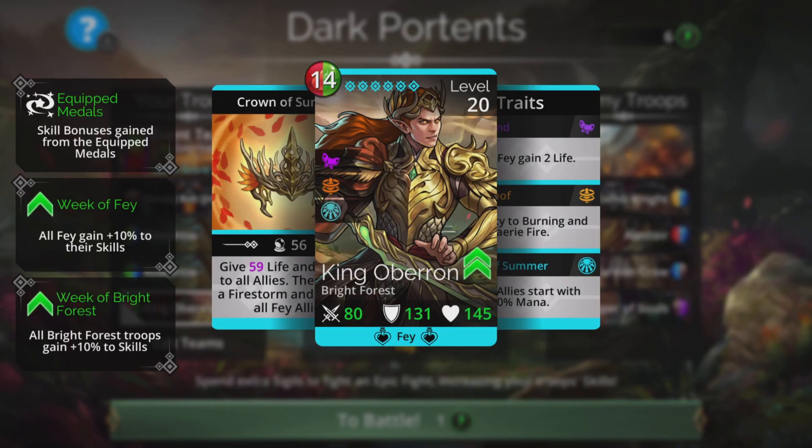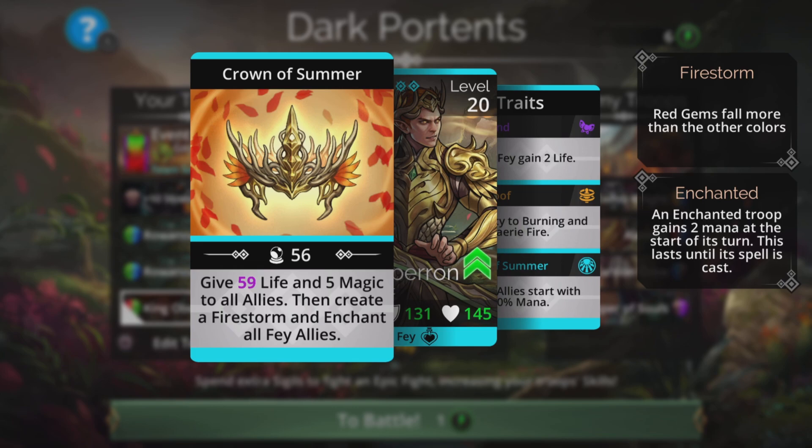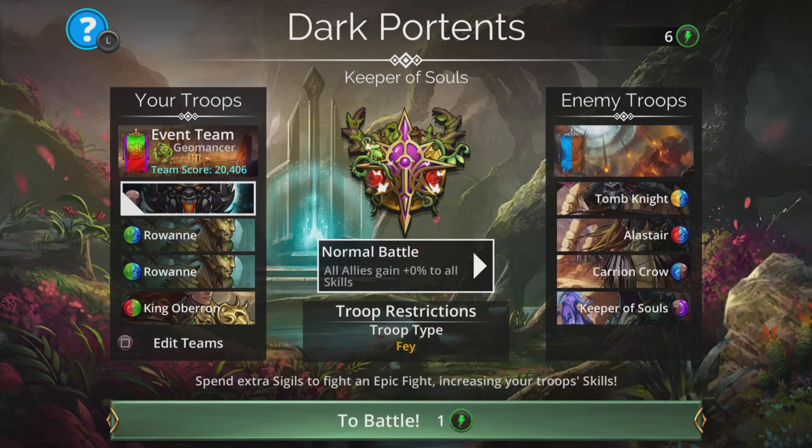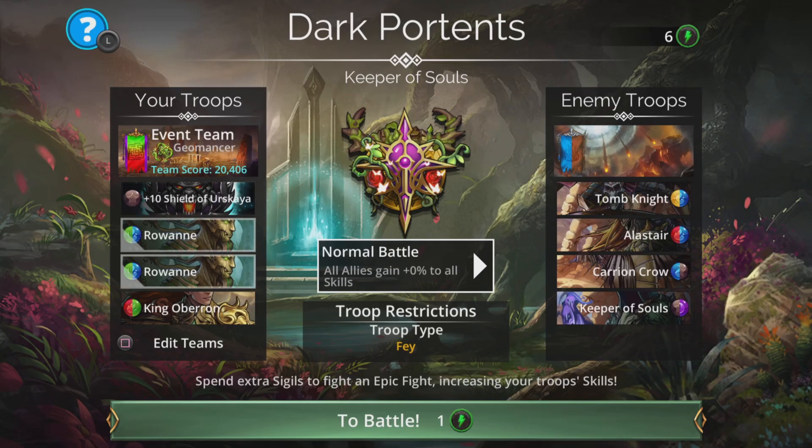The idea with this team is King Oberon gives all Fae allies a 50% mana start, gives life and five magic to all allies, then creates a firestorm and enchants all Fae allies. The key is getting enchanted again across our main damage dealer troops, Rowan. King Oberon creates a firestorm that is red, meaning he can get charged up again and give even more life, making the team very tanky and sustainable — especially with the Shield of Vs Gaia.